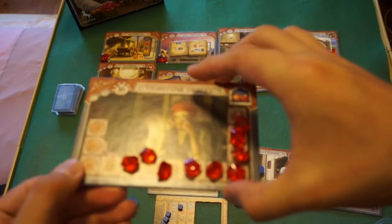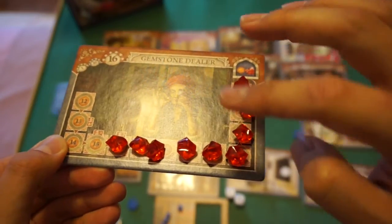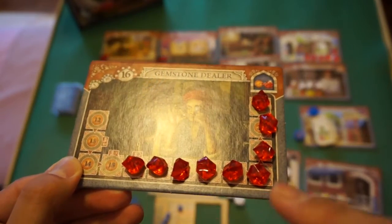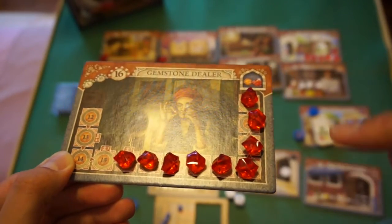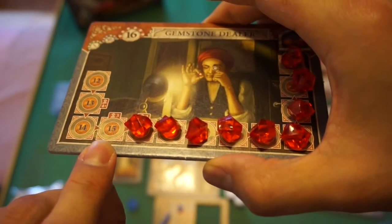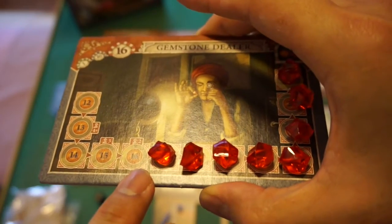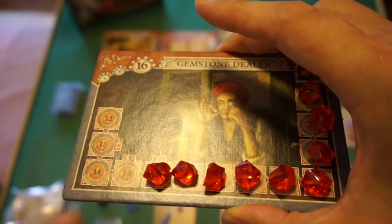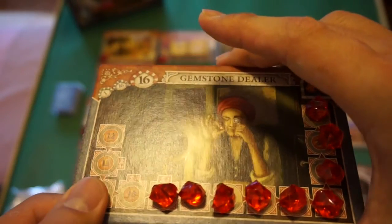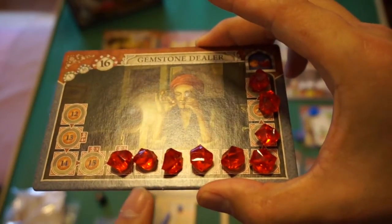At the gemstone dealer, the cost is set up based on the number of players. You look at the last revealed number — for example, 15 lira — pay that amount and take the gem. The next purchase costs 16 lira, and so on, getting progressively more expensive the later you go. It's one of the most straightforward ways to get gems.